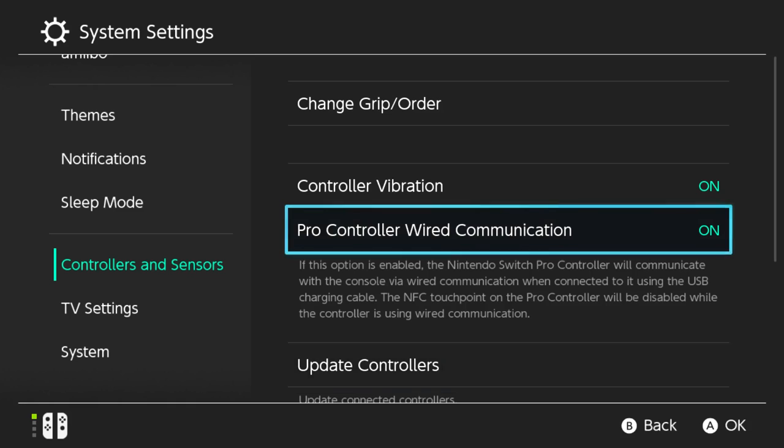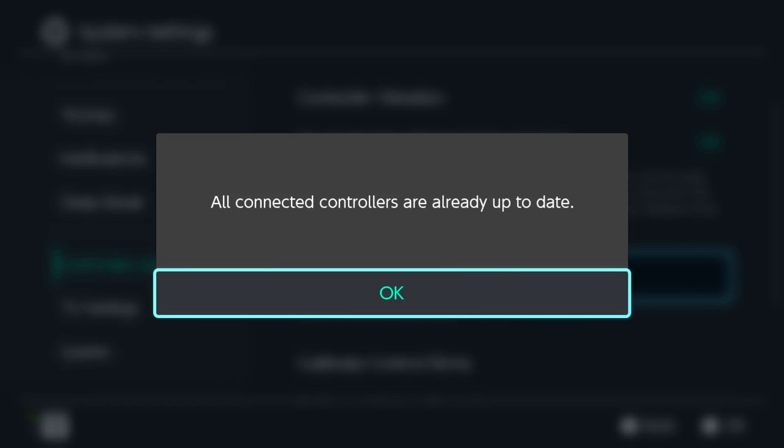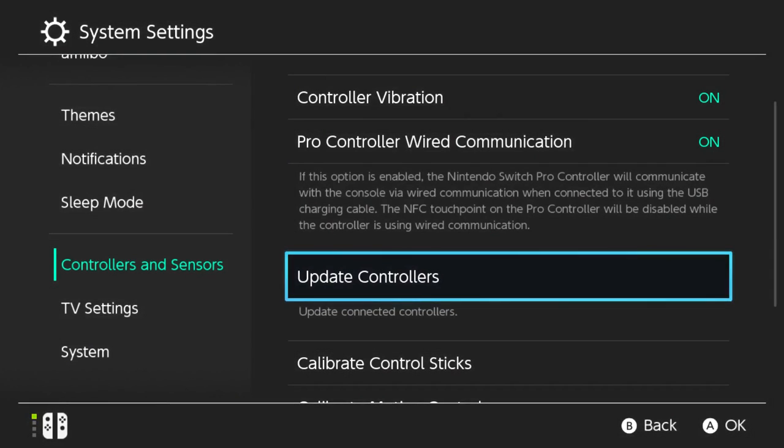They also added the ability to update connected controllers. Go to system settings, controller sensors, update controllers. All my controllers are up to date. This is really great because it means these controllers are programmable and updatable — they can release updates that improve things like increasing NFC range or improving wireless connection.